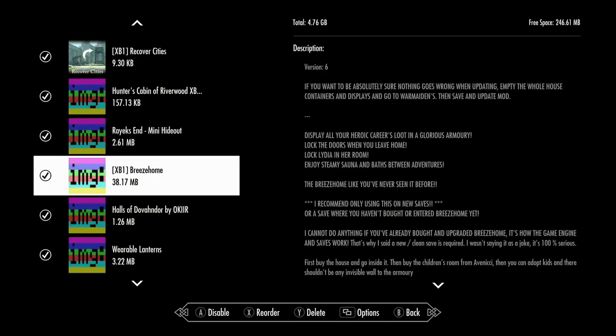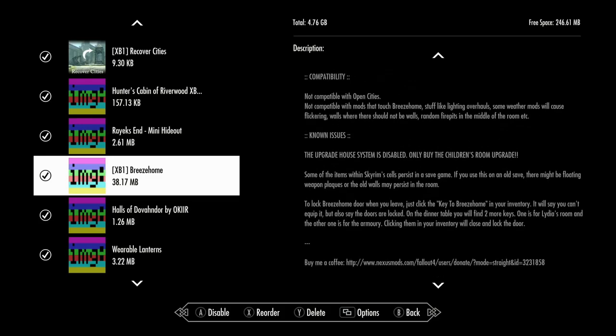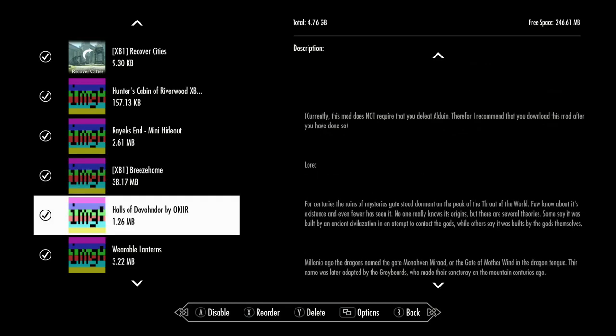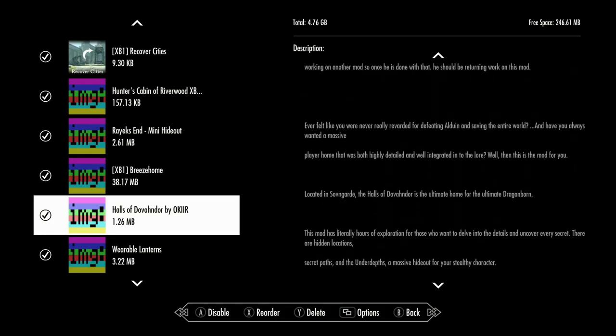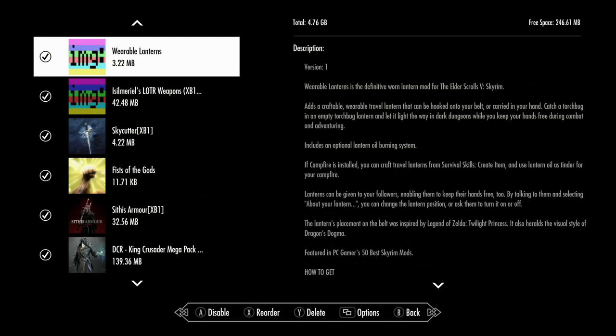Then we have the Rayx mini hideout, Breezehome — this is Elianora's version which is supposed to be very good and looked really nice when I did a show on it. Just don't buy any of the upgrades. Then we have Halls of Dovengard, which is another player home — my understanding is you get it after you defeat Alduin.